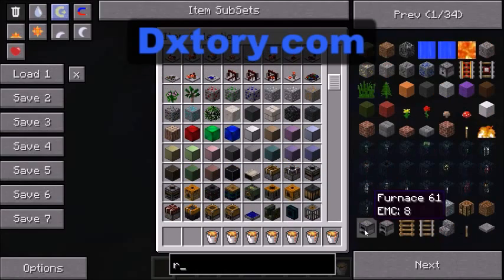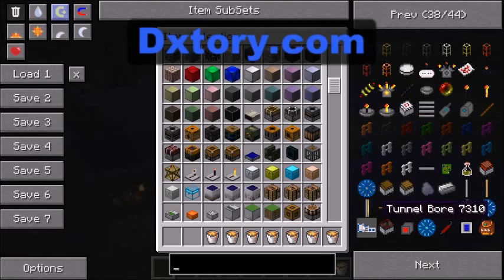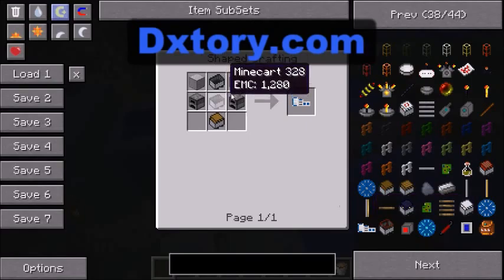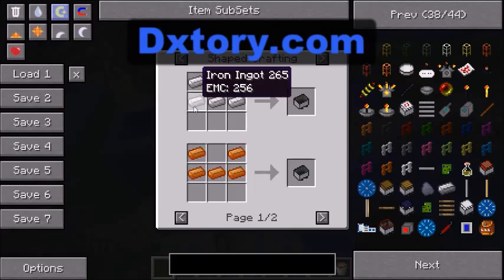I'm very new to this mod. Okay, so what you want to do: you need a block of steel, which you craft like that. Then you're going to want two of those, one minecart, two furnaces, and a chest — you craft it like this.